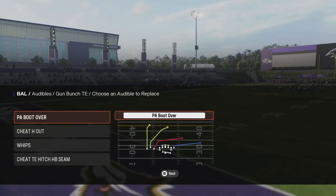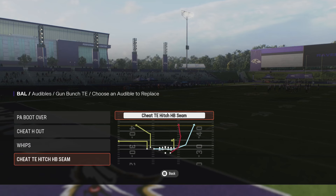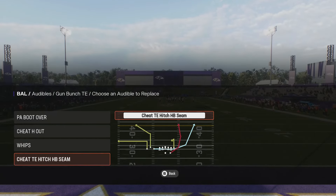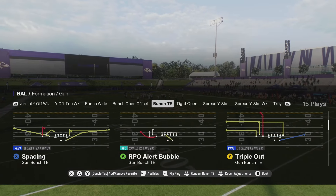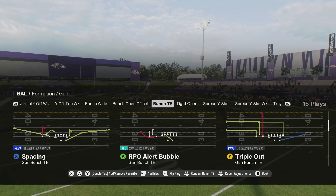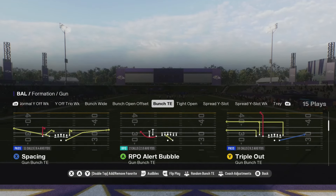The four main plays we're going to audible into are: PA Boot Over, Cheat H Out, Whips, and Cheat Tight End Hitch HB Seams - that's probably my favorite play out of the whole formation. I normally come out in the RPO Alert and if I see a good look for the run I take it; if not, I audible to one of the other plays.